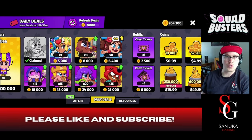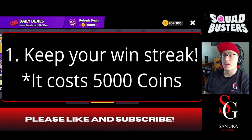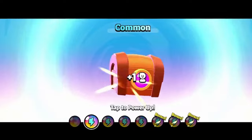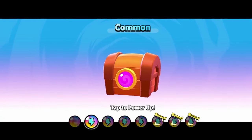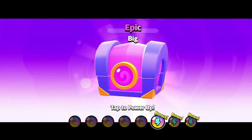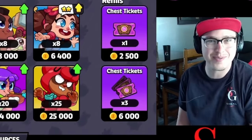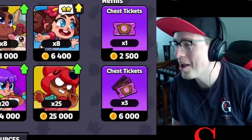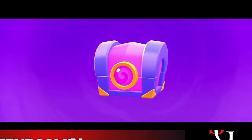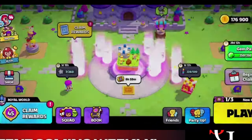What are the three best ways to use your coins? Number one, you want to keep your win streak. Why keep a win streak in Squad Busters? Whenever you open up a chest, you get three extra taps, and those three extra taps give you almost twice the amount of minions from every single chest.